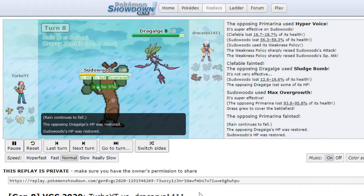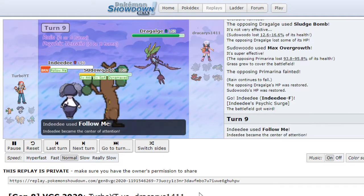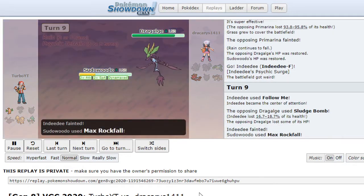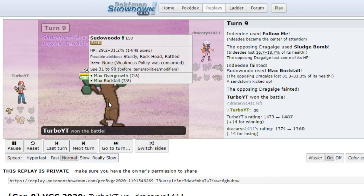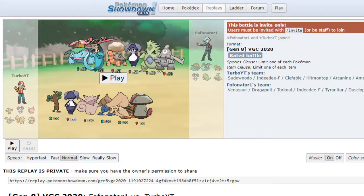That takes out Primarina, and we have our Ndeedy in the back. Follow Me comes out, they Sludge Bomb and I Max Rockfall — that should be game. Yep, that is game, winning with Sudowoodo against Primarina and Dragalge. Weakness Policy is OP for Sudowoodo — look at that health, 29% to 31%. That is the first game.